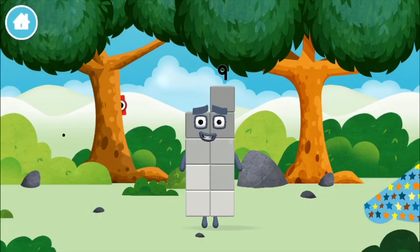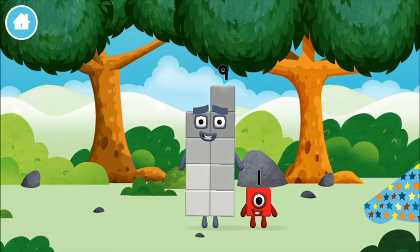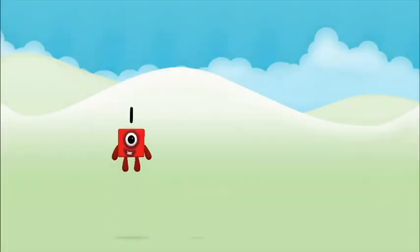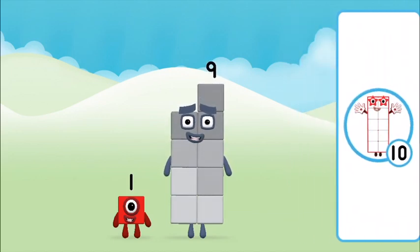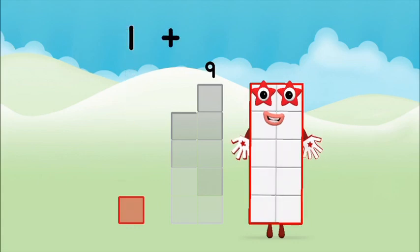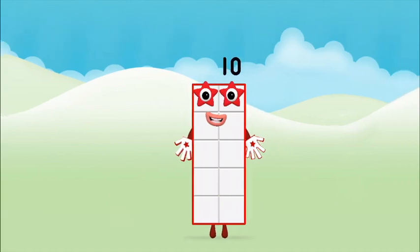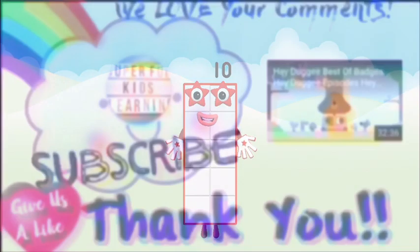You made a new number block — the number block was hiding behind a tree! Do you know which number block you'll make when you add these two number blocks together? Well done, you were right! Add the number blocks together — nine, one — one plus nine equals ten! Brilliant! You made number block ten!